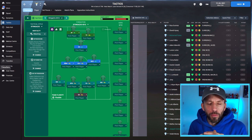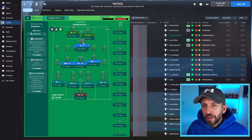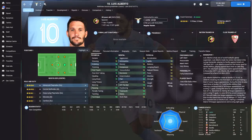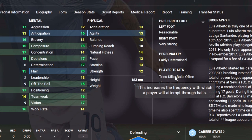I'm trying to make my perfect player — a hybrid of a playmaker, an attacking midfielder, and a striker all in one. For the creative force, Tries Killer Balls Often is perfect. In that number 10 position he'll have two strikers ahead of him, onrushing midfielders, and wingbacks — a killer ball option ties it all together. As with Luis Alberto, hovering over it confirms it increases the frequency with which a player will attempt through balls. That's exactly what I want from that position.